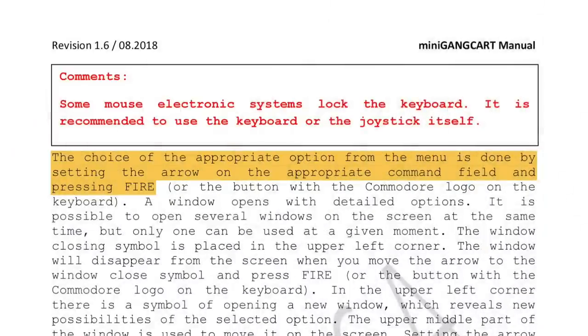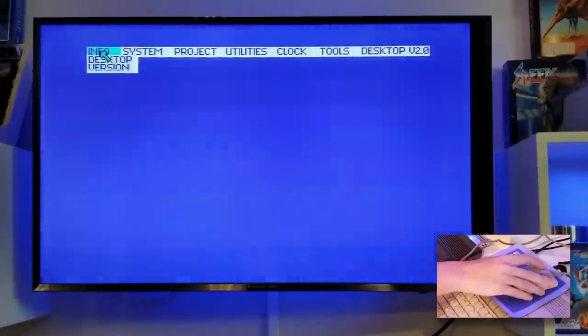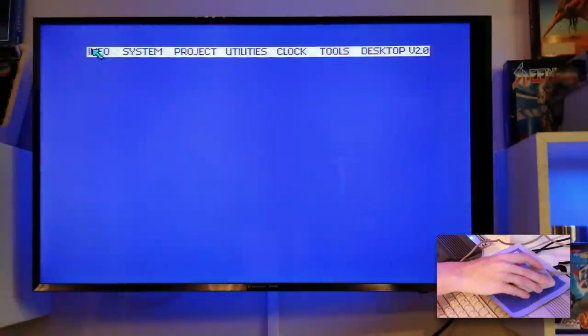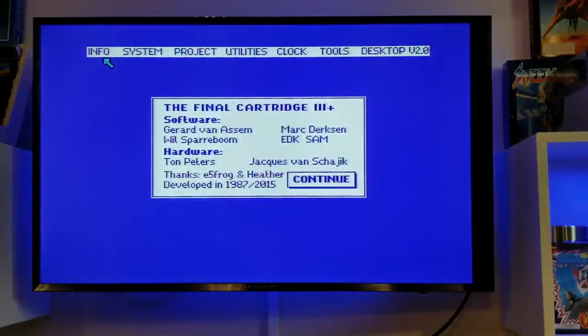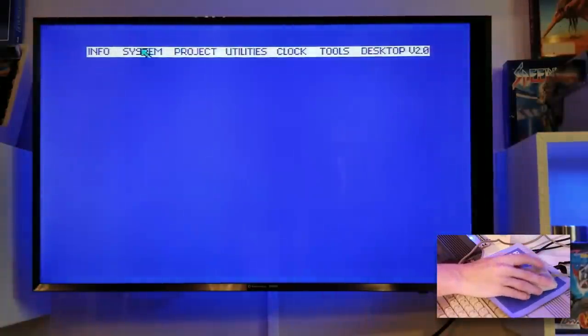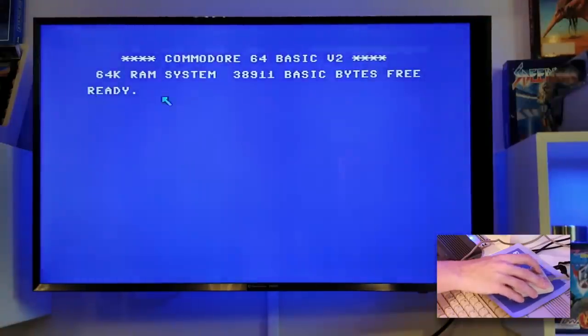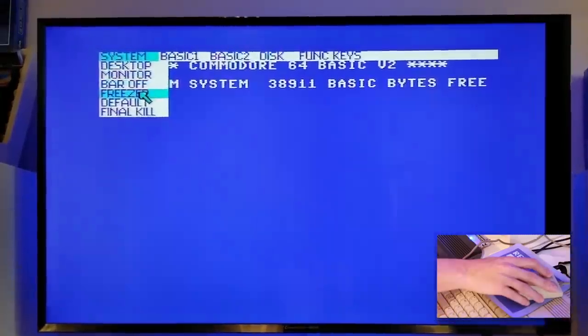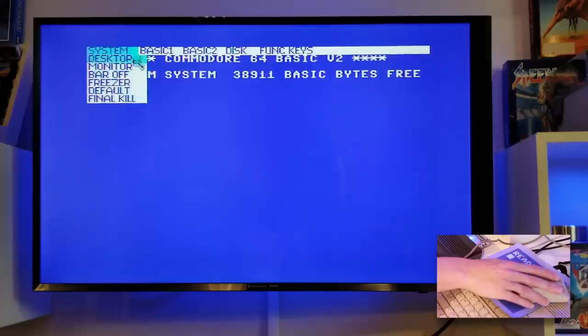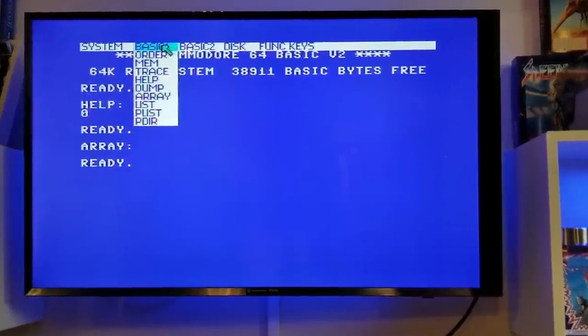The choice of appropriate option from the menu is done by setting the arrow on the appropriate command — I think I get it now. And you can see that this release was a Sina's release and came out in January 2015 — that's 33 years after the Commodore 64. Just incredible. So it has its integrated version of BASIC, but look at this — it has drop-down menus over the BASIC. Some pretty standard functions there, and in Basic Menu 1 you've got all these options.